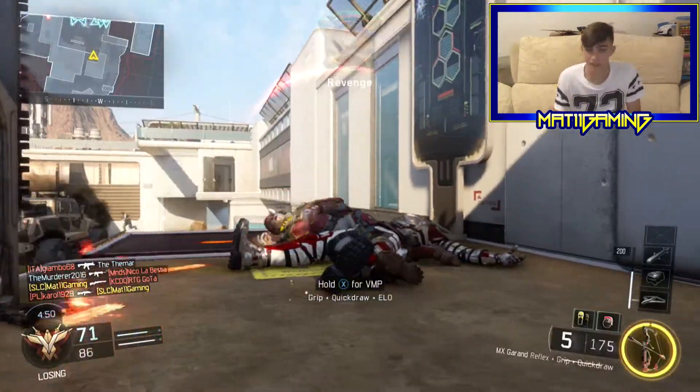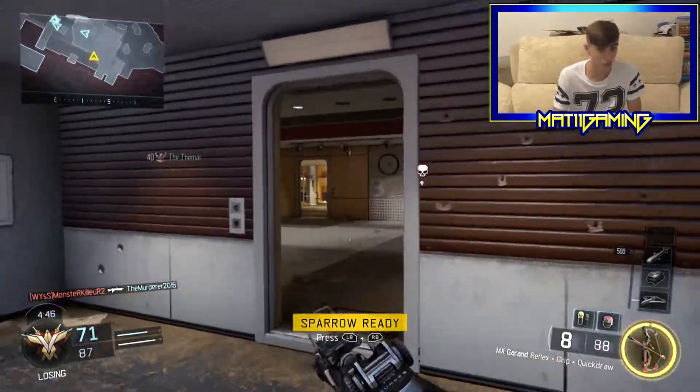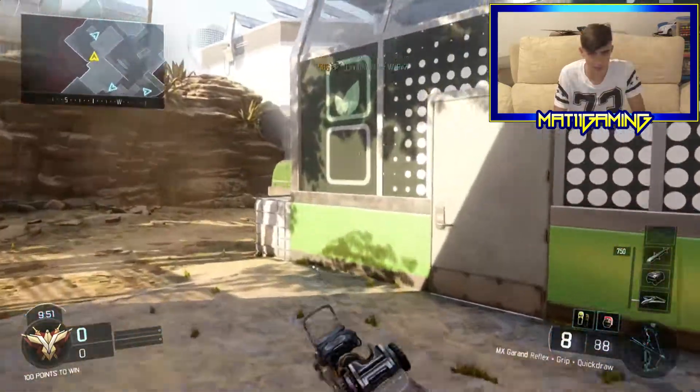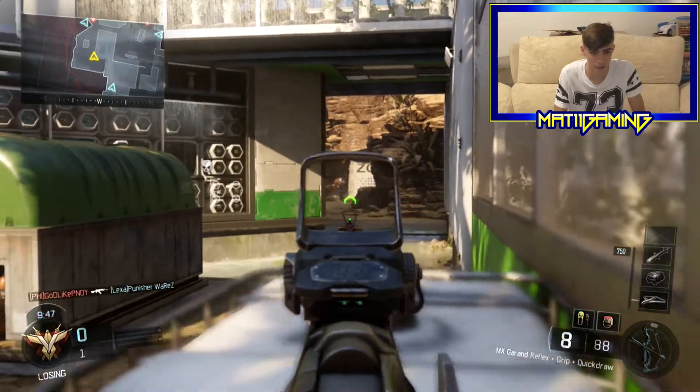Nice kill right there. It's good for hip firing as well if you get someone real close — you just have to hit him two times if he's not already been shot, and he's down. For some reason the other match finished really, really quickly, so we're gonna start a new one right here. Luckily, we're on Combine again.